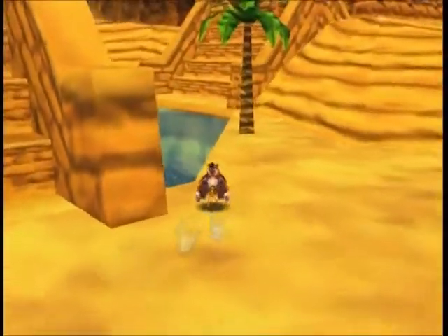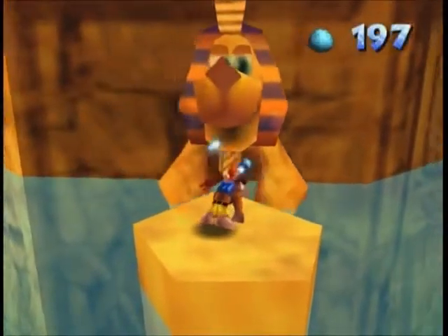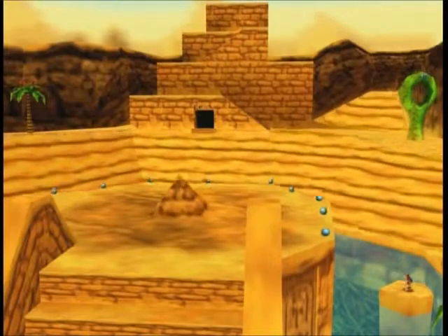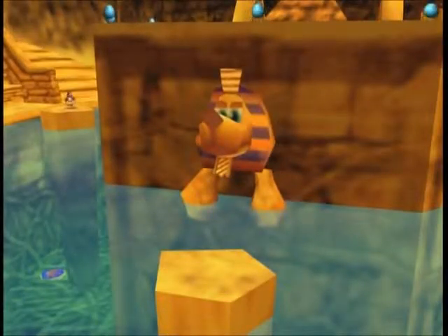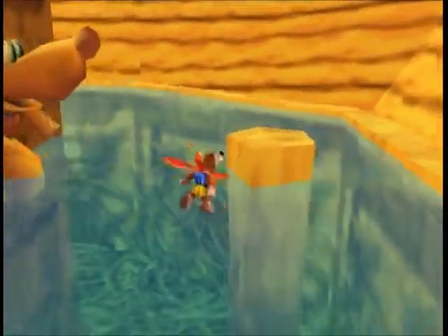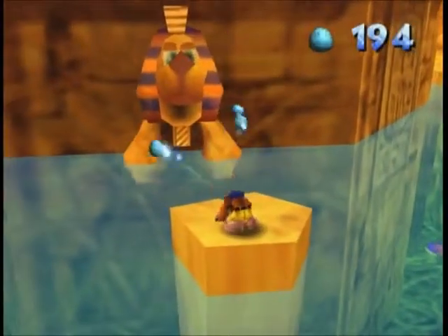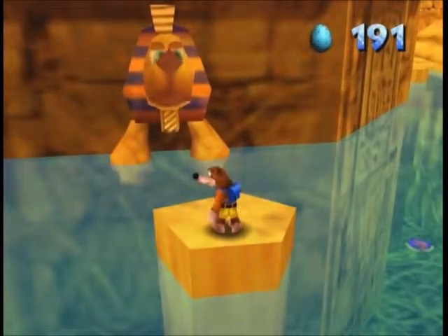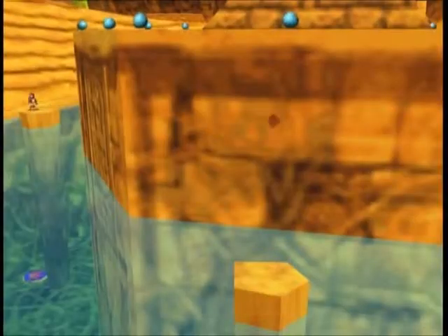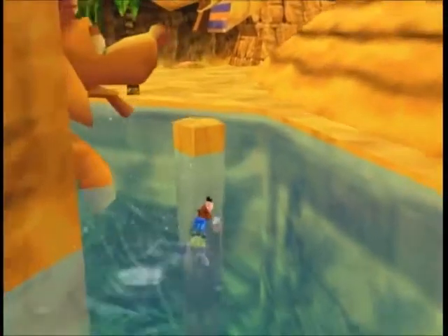Now we need to do something about these Sphinxes over here. It seems to be opening its mouth or something. So what would happen if we fed it eggs? Three eggs will do the trick to reveal a secret of some kind. But we're not quite done yet. We need to move on to the next one and do the same thing. Come on Banjo, get up there. Okay, three eggs to its mouth causes the pyramid to rise again. And here's the last one right over here. Let's make our way to it, feed it the eggs, and then we can gain access inside the pyramid.